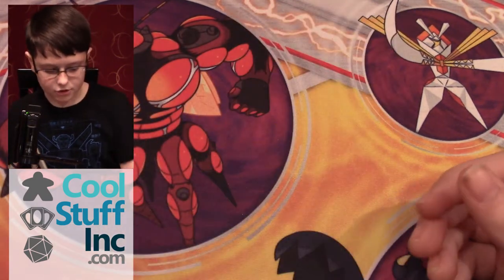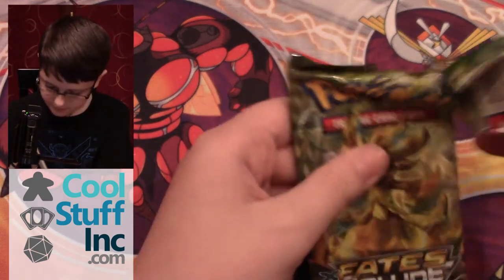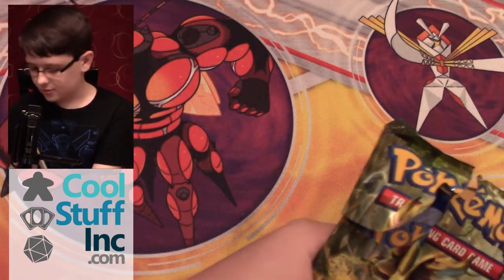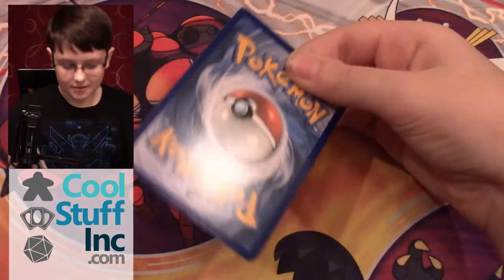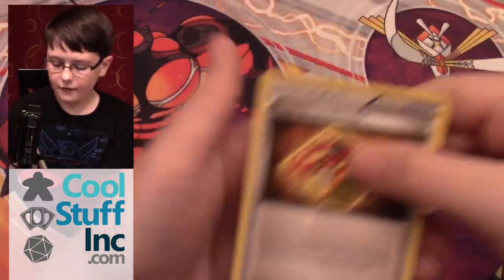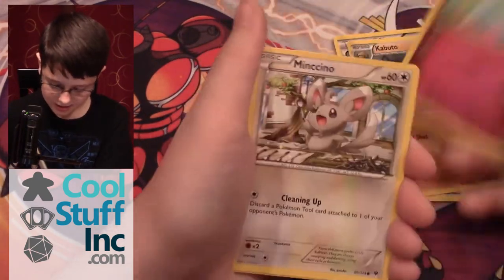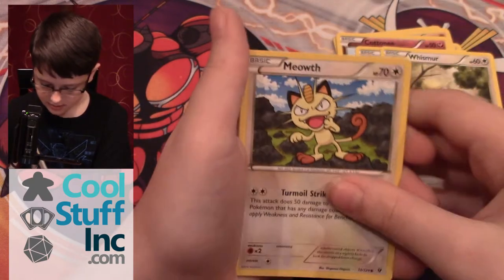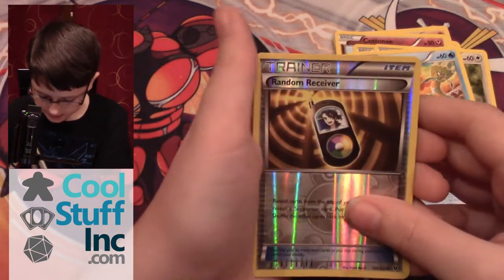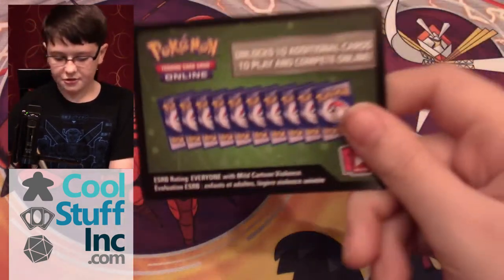First pack — Fates Collide. My first pack contains a Fossil Excavation Kit, Wormadam, Caputo, Cottony, Minccino, Whismur, Meowth, Binacle, and a Random Receiver. My rare is a Mr. Mime non-hollow rare. Did not see it.